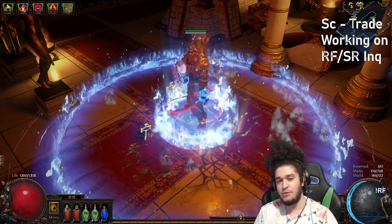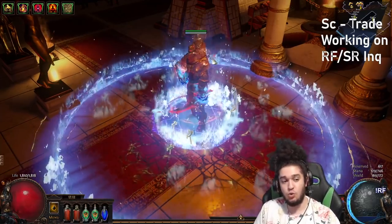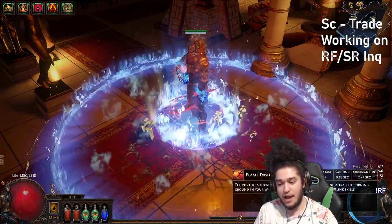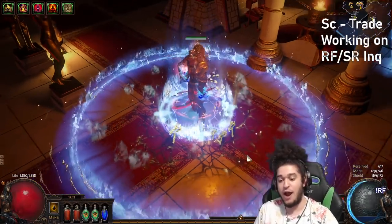This means any time you are doing something that makes you stop, even for 0.01 of a second, it will refresh your Consecrated Ground. Shield Charge, Flame Dash — all of these have a cast time or an attack time. That means you will be creating Consecrated Ground upon your arrival. So take a look.